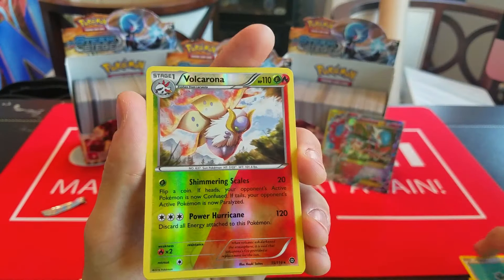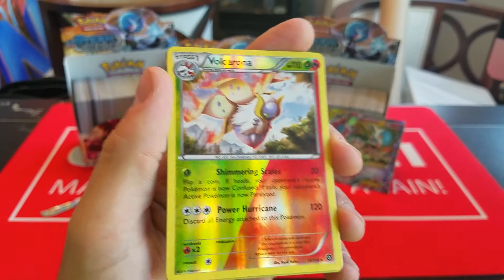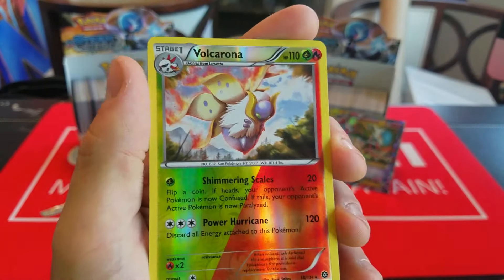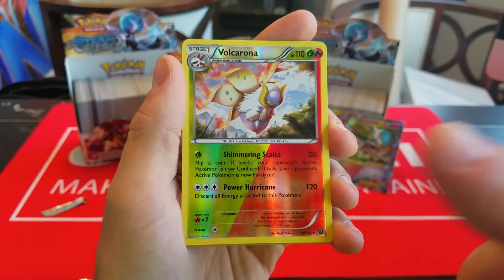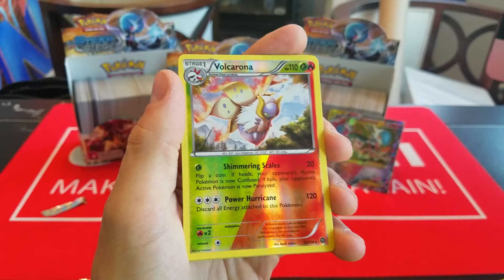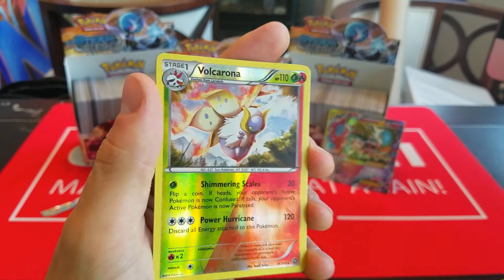Just glad the whitening isn't in the rare spot in the pack. Here we have Nosepass, Seedot, Clauncher, Bergmite, Chimchar, Ninja Boy, Zoelus, Greedy Dice, Reverse Croagunk, and a Rare Galvantula.